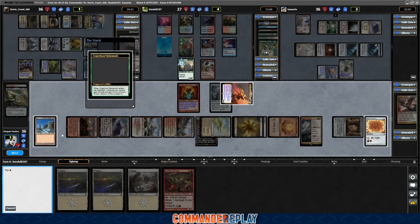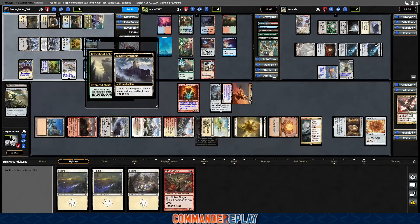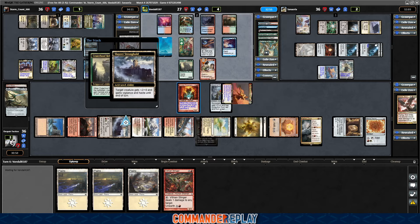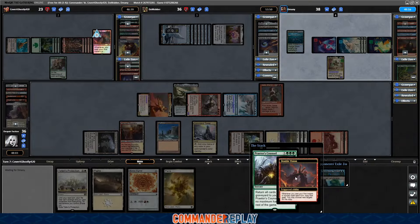Shoot the Goblin Sharpshooter, and I think this will be disaster averted. Oh, that's opponents only. Crap. Well, that didn't work. Praetor's Council, no.